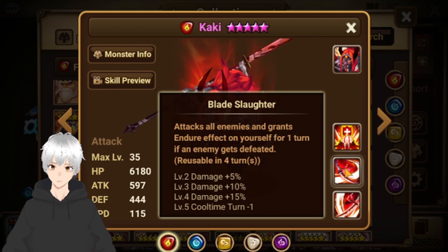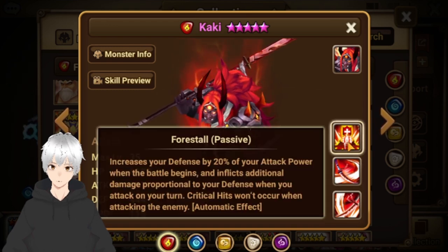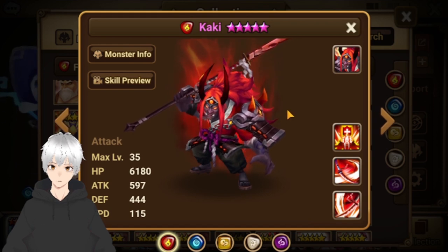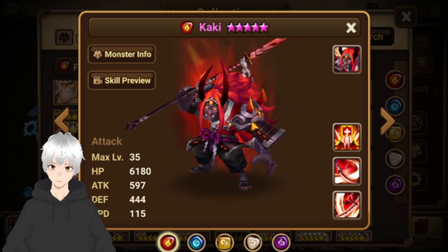You kill while you get an injury effect on yourself. I suggest you rune him with speed, attack, attack. You can rune him on Violent or Fatal — Fatal speed attack attack, or Violent speed attack attack. That's it.